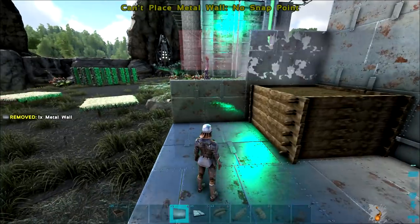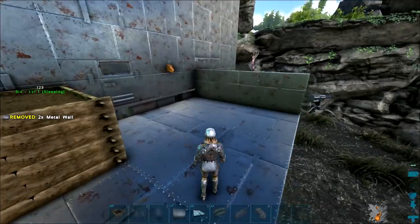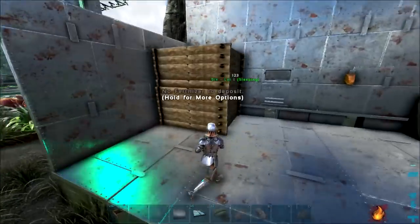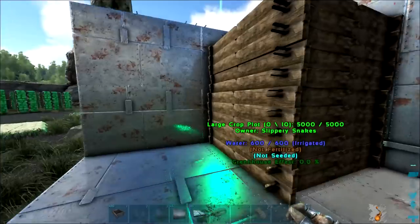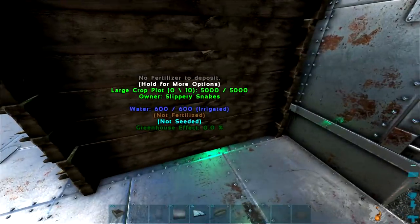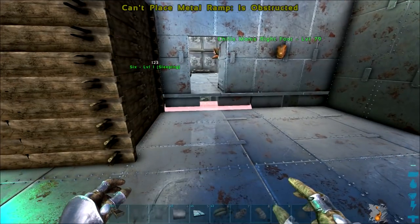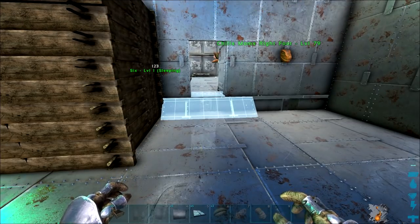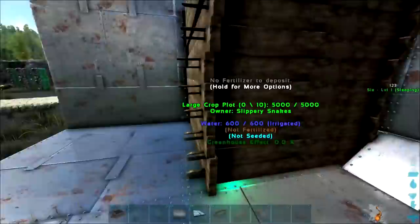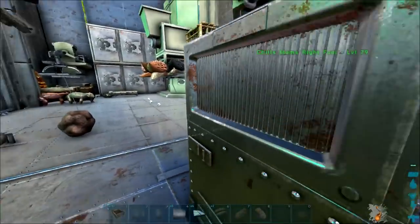Let's chuck up the next walls so we don't have any accidents, then continue on. One stack done — a bit out of line but that'll do. Can we chuck a ramp in here? We can! Oh, that's so good — perfect.